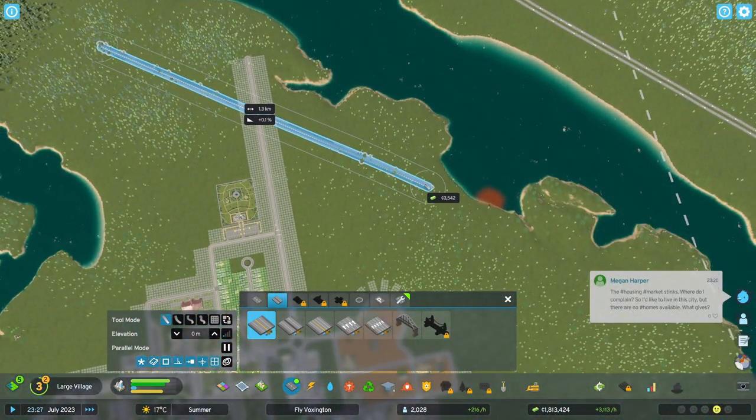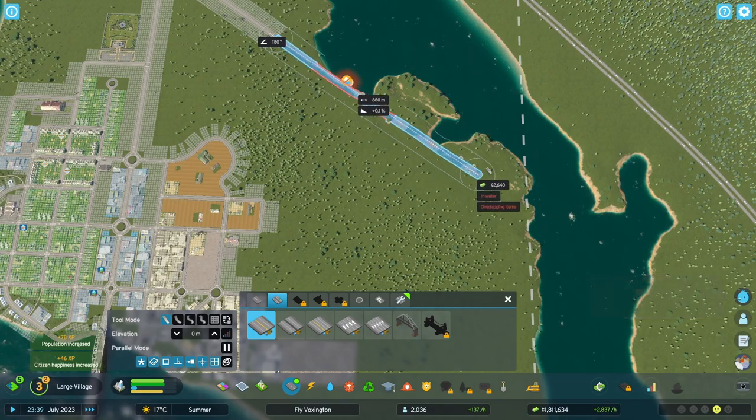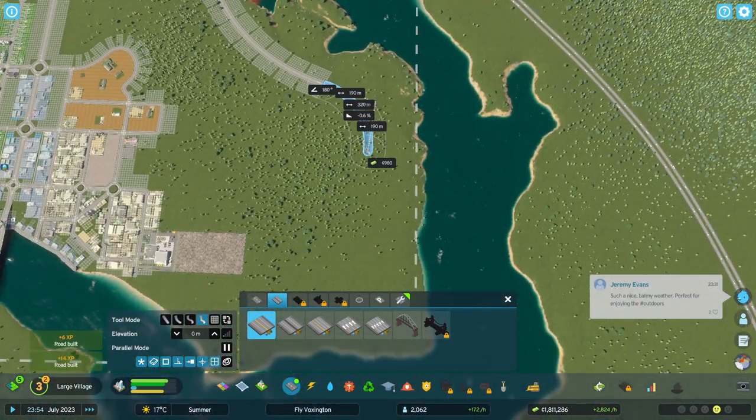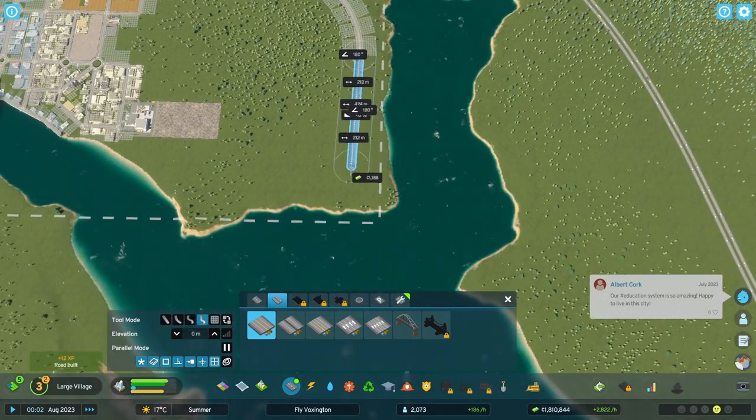Expanding the city further with some arterial roads. I just love the road tool — you can simply draw through another road and it will create the intersection for you. This is epic. I love playing around with the road tools.